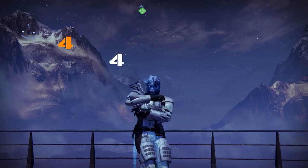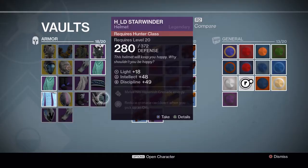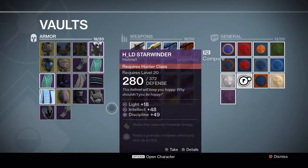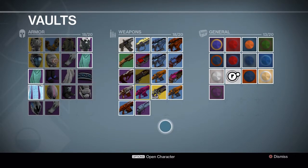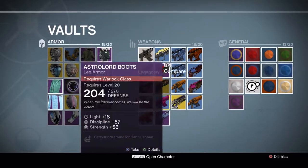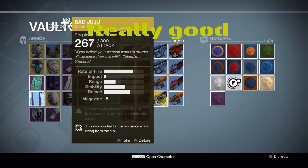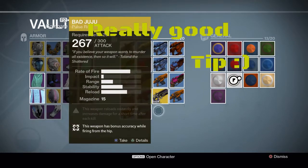Tip number 4. Alright guys, if you ever run out of space in your vault, what you can do is make a new character and give that new character all of your items, so you can have more space left over in your vault. I do this a lot so I don't have to run out of space. That's a really good tip right there, guys.